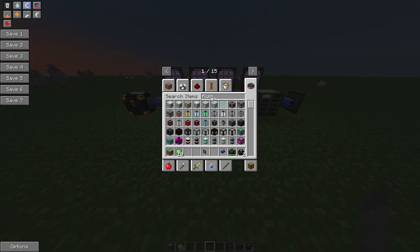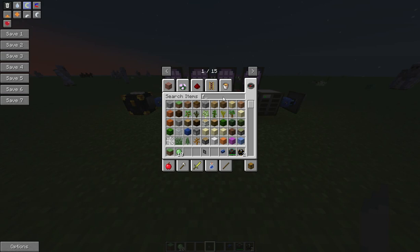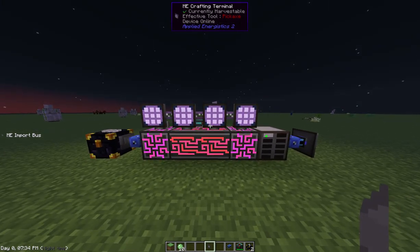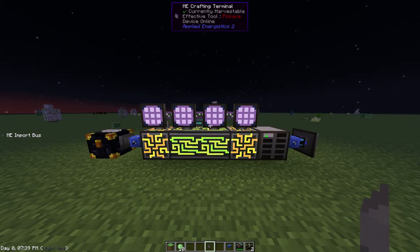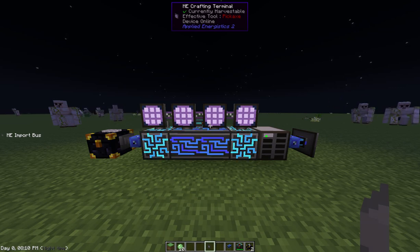If I type in 64k it'll come up. Right here — fluid storage — it holds five types and 65,536 units with the extra cells, so basically 64k. You can actually store fluids in your ME system, and with the formation plane you can pour lava, water, or any kind of fluid out into the world — like filling a big reactor. Those are the ways to put things into your ME system. I hope that explains a little bit more about ME for you guys following the series. Thanks for being a part of it and have a great day!